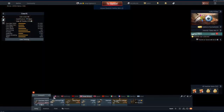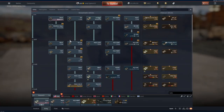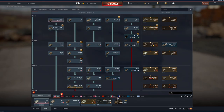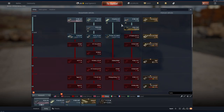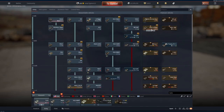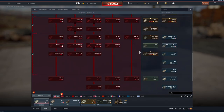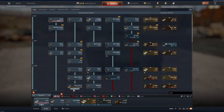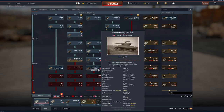My suggestion for picking a nation is to start with America. When you start out you'll only have a couple of reserve tanks. This is your researchable tech tree — all of this you can research. You have to play the game to earn research points, and how well you do in the game determines how much research you get. For example, this tank requires 46,000 research points.